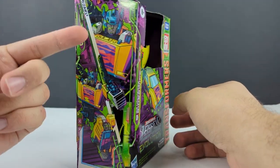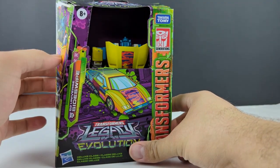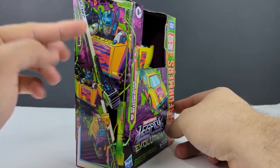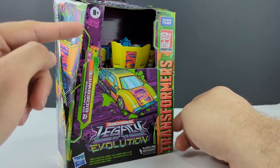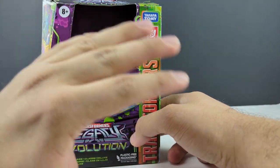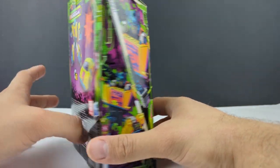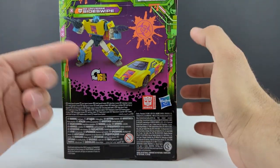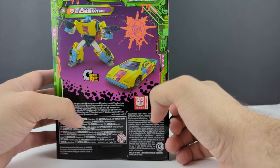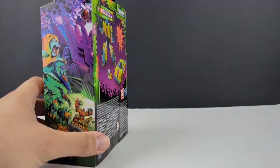What's interesting that I just noticed is here on the box art, he's got a gray face. But in the packaging, he has the regular Sideswipe head. But in the packaging he's also got the Red Alert head, and it is all that turquoise that we saw from the concept art. So interesting they went with that. So 16 steps — kind of what you'd expect from the Kingdom/Earthrise Sideswipe.